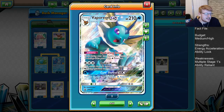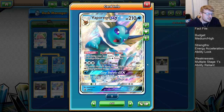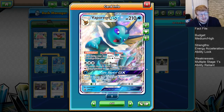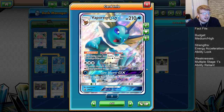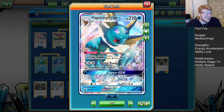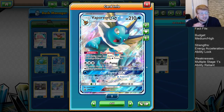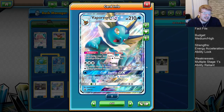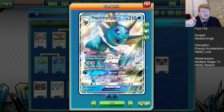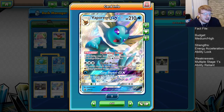We also have the Hydro Pump attack. When Glaceon isn't too helpful or has fallen, we can go for Hydro Pump, doing 40 plus 30 more for each Water Energy attached. At the requisite energy you're doing 130, 160 with Band. Slap one more energy on there and you're knocking out basic GXs. An extra energy knocks out Stage 1 GXs, and at six energy you're knocking out even Stage 2 GX Pokemon. Vaporeon can ramp higher than Lapras.